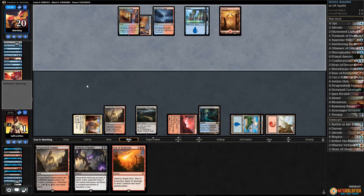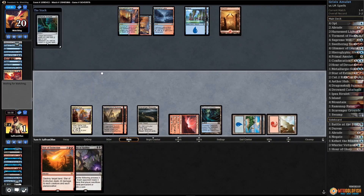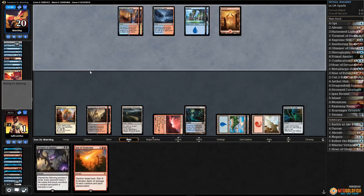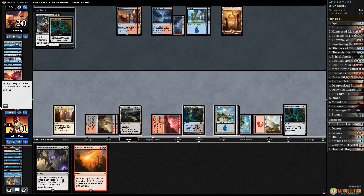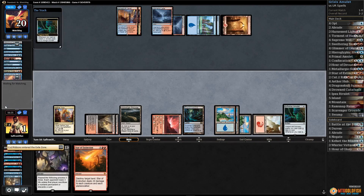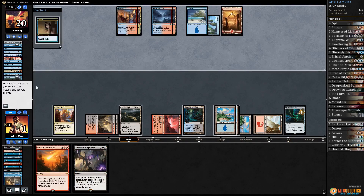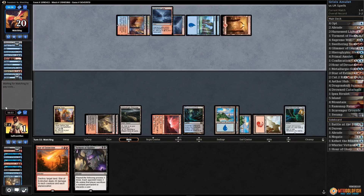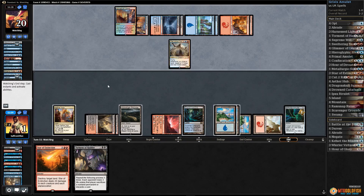Tap land — our opponent's gonna have to draw poorly, or we're gonna have to draw well to not be dead. Opponent passes. Play Dragon Skull Summit, play Amulet, pass the turn. We're hoping our opponent taps out for Locust God — that's our best bet, we know they have it in hand. Opponent's not having any of it. Play an island. Let's flashback Ribbons — opponent counters. We will not pay 15 generic mana. Pass the turn. Opponent cycles Sensor. It's the God — untaps, thinking about it, plays a land. There's the Locust God.